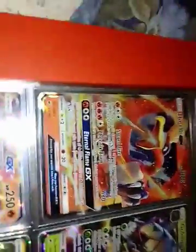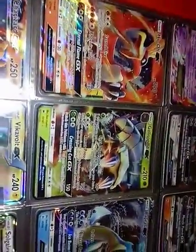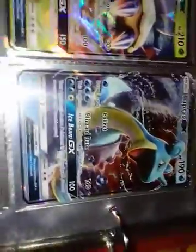Over here I've got a Mega Glalie promo, and a Blastoise GX from — I think Guardians Rising, but I'm not too sure. Machamp GX and Ho-Oh GX are both from the same set. All three of these — Machamp GX, Ho-Oh GX, and Lycanroc — are from the new set Burning Shadows.